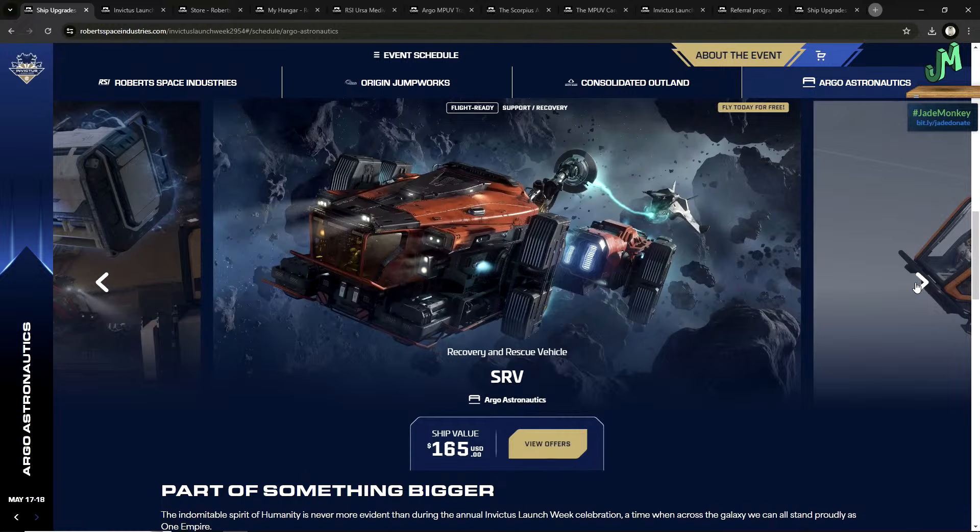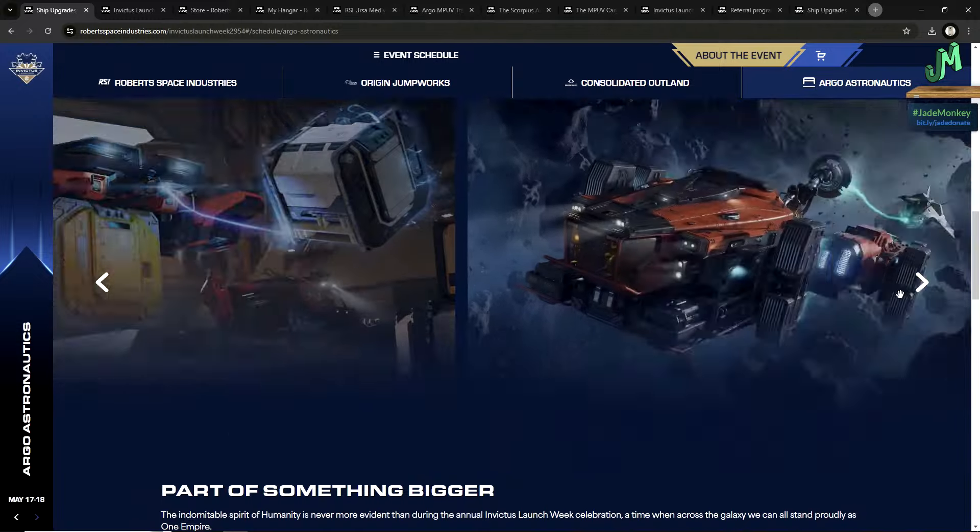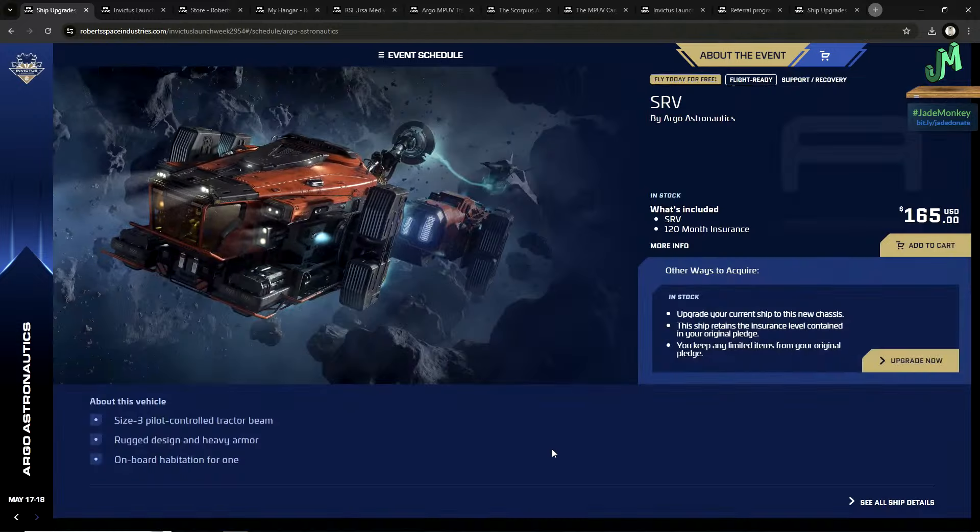The Argo SRV — a tow truck in space — does have quantum travel. This is currently in-game for $165 with 10-year insurance. It features a size 3 pilot-controlled tractor beam, rugged design, heavy armor, and onboard habitation so you can sign out in the universe anywhere and not lose your progress. It's used to tow around vehicles, good for helping people and charging them, and also for pulling salvage wreckage to a safer or secret location. Used in conjunction with your other crew, this is very, very useful.